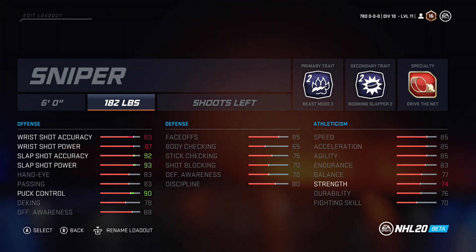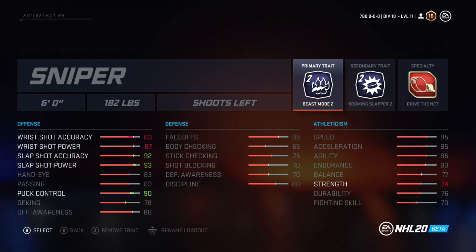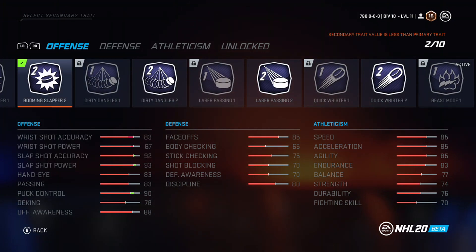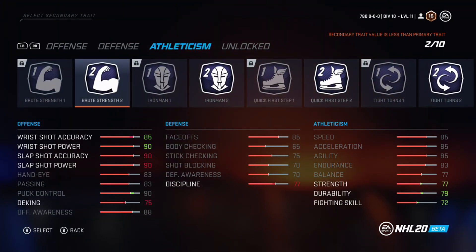I'm actually max level — level 16 — in the beta. Beast Mode 2 is easily the best trait right now. However, in the actual game I'd use Beast Mode 1 over Beast Mode 2 because Beast Mode 1 gives you three points to your wrist shot accuracy. For the beta I'm using Beast Mode 2. For the secondary trait I have Booming Slapper, because slap shots are really OP in this game. If you're playing Ones, I'd swap it for Brute Strength for more durability.